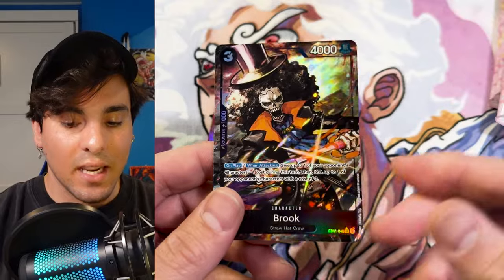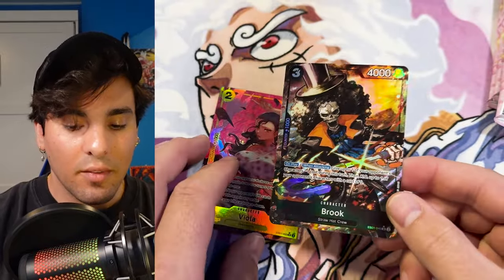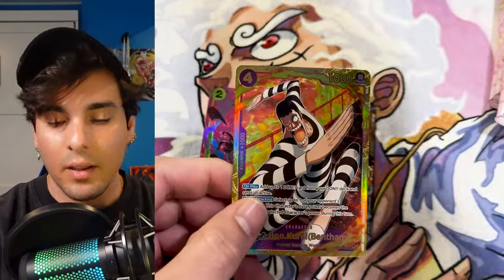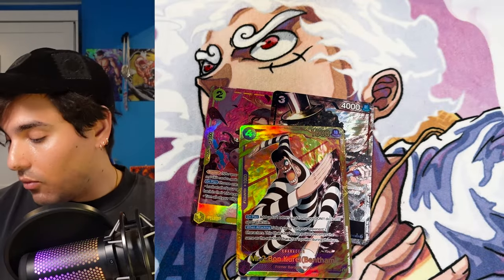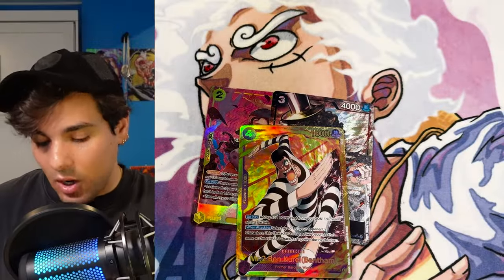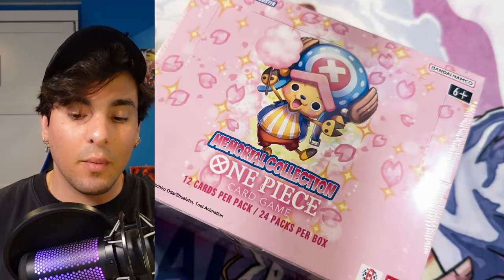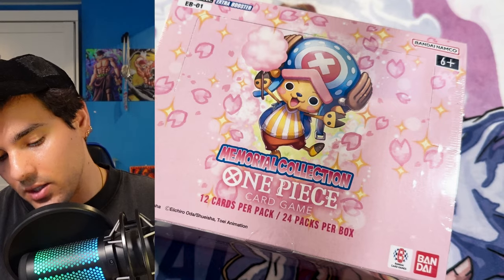Another Brook — sick! This card is so sick looking. Viola and Brook, I love that. And we're either going to get a Bon Clay or a leader in here. I'm feeling Bon Clay — there he is. Very cool. But yeah, right now the issue is we just don't have that many targets, so as we get more targets the deck is going to become a lot more playable and you're going to be able to do a lot more stuff. I like that it's so versatile in the different directions it can go.